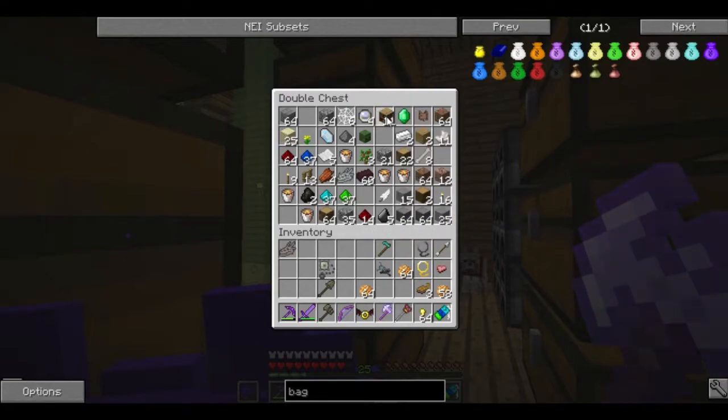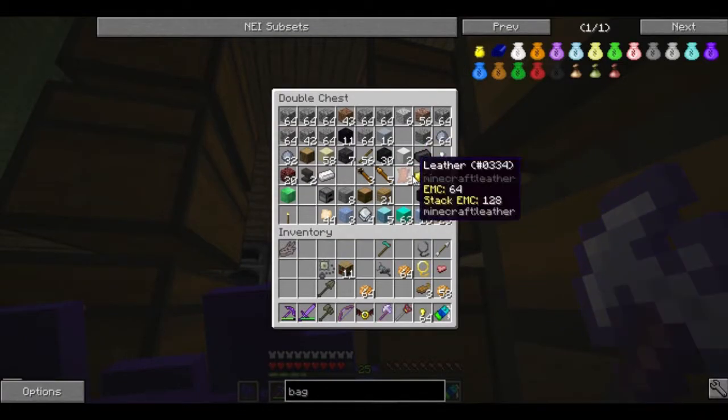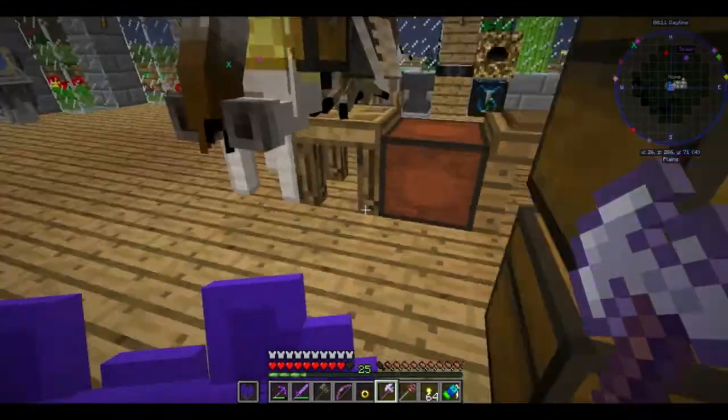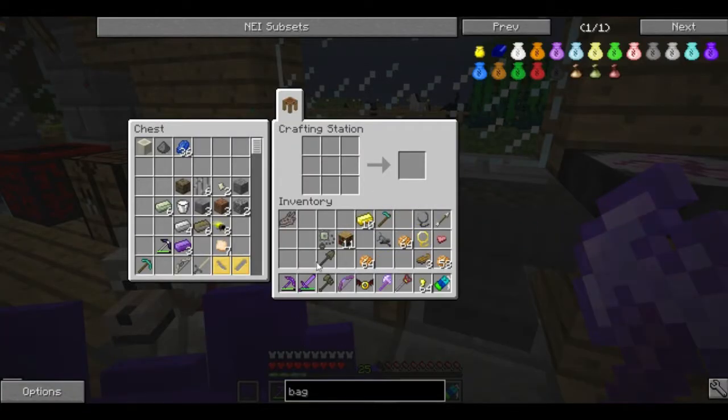Bookshelf — there we go. I need gold though. There we go, that's good. Let's make two magical wood.